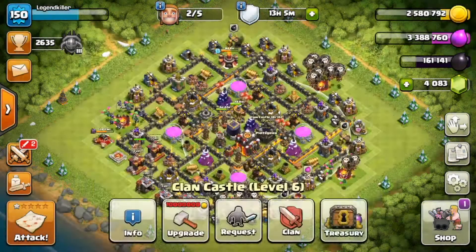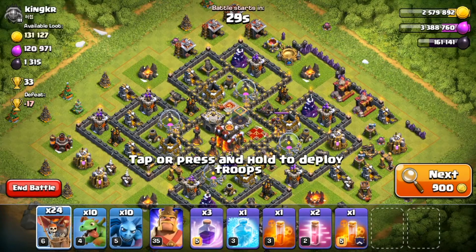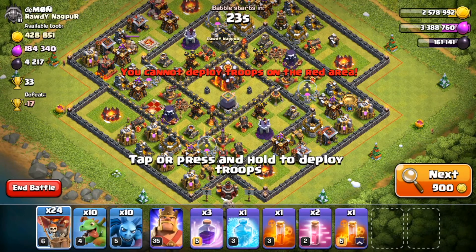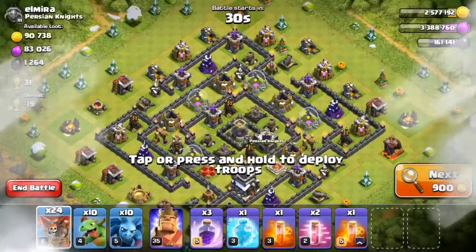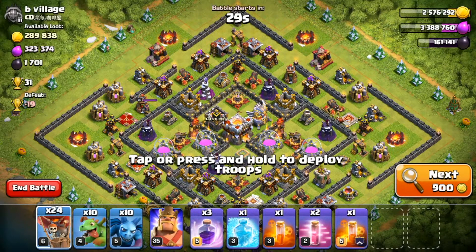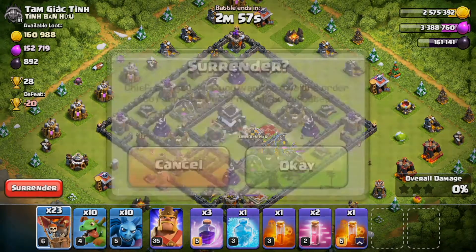Let's check the treasury — that's empty. The king costs 164,000 dark elixir, so we need a live raid of over 3,000 dark elixir to upgrade the king. This base has 4,000 but the defenses are also close together in the core, so that doesn't bode well. We're going to have to find one with at least 2,600 to 2,700 that we can steal.